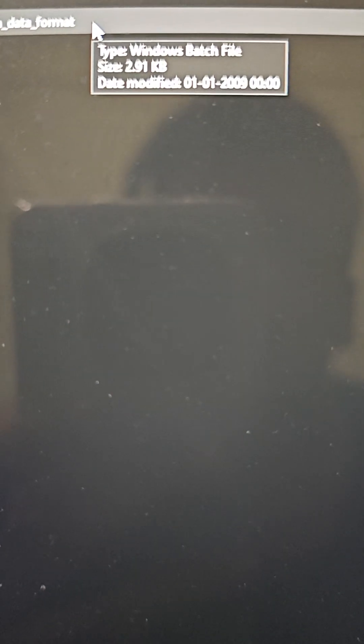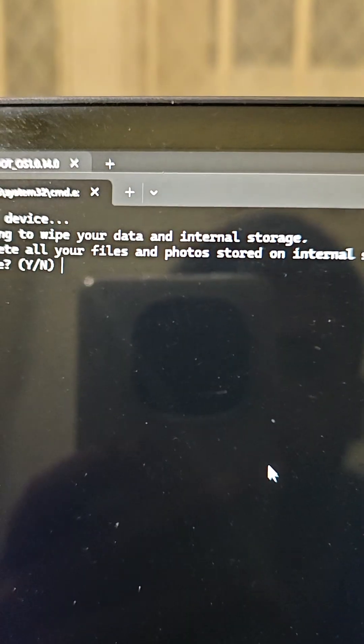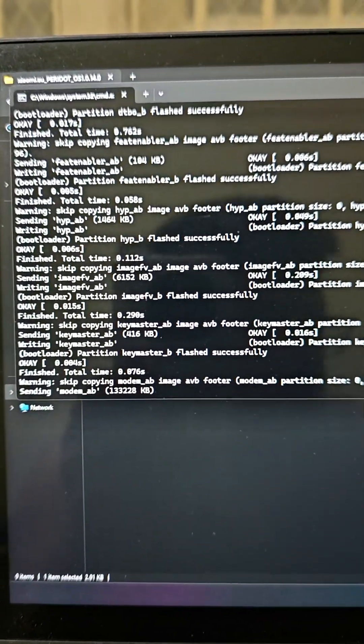You need to boot your phone to fastboot mode. Type this command to check that your device is in fastboot or not. After that you need to install this thing — there will be a batch file. First install with data format. It's asking that it will remove everything. Just type Y here.